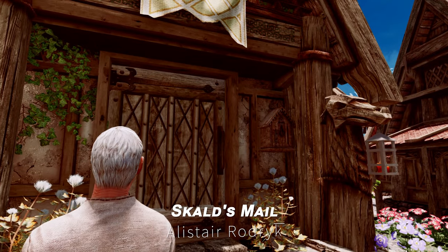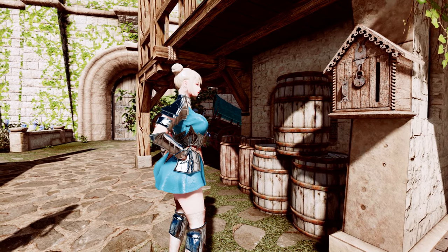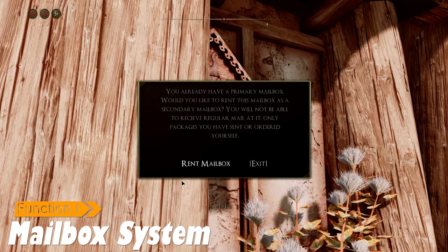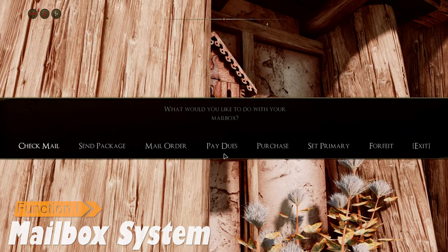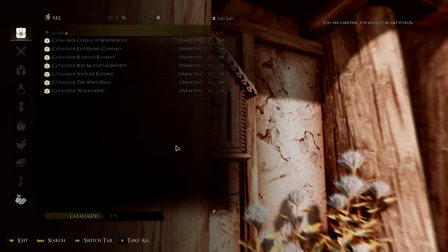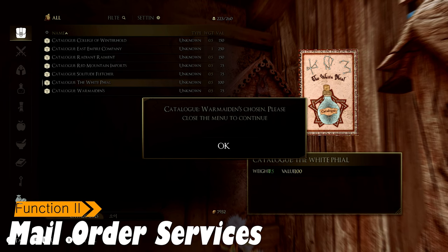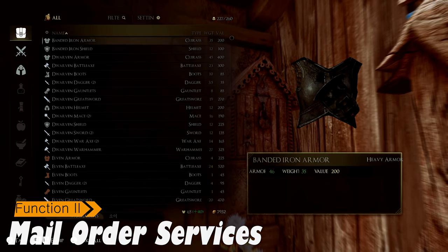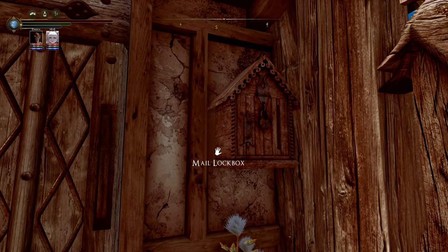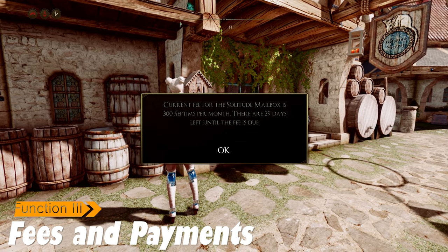Next up is Skald's Mail. This mod replaces Skyrim's traditional courier system with an interactive mailbox system, allowing players to rent or purchase mailboxes — typically found outside inns or homes — to set as their primary mailbox. Mail arrives there instead of by courier, with up to five secondary mailboxes also available for sending packages. The mod allows ordering items directly from several shops; by purchasing catalogues, players can browse and place orders, as well as send items out for upgrades. Rented mailboxes come with monthly fees, and players must pay for their orders.